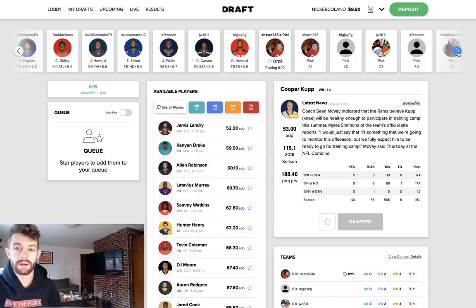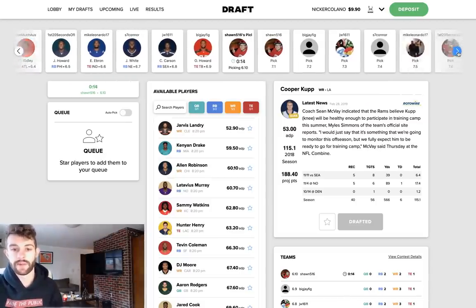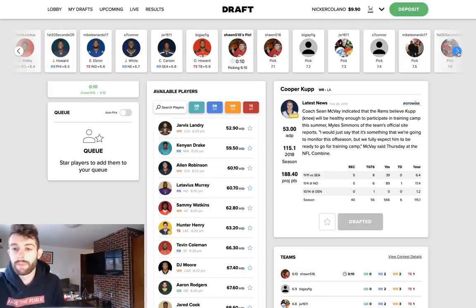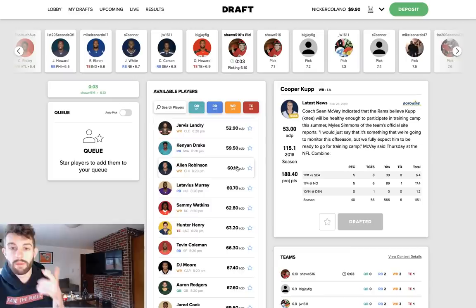Tyler Boyd went off — I love Tyler Boyd. Ingram, Calvin Ridley, Jordan Howard, Eric Ebron, James White. James White is actually a good player to draft in best ball drafts. I hate him in redraft this year anywhere before like the eighth or ninth round, but he's perfect for this league type because he'll have those games where he scores two touchdowns and catches ten balls, and you don't actually have to decide when to play him.